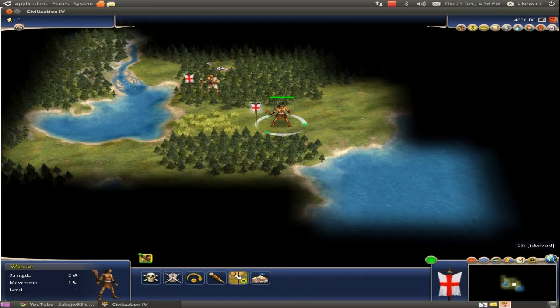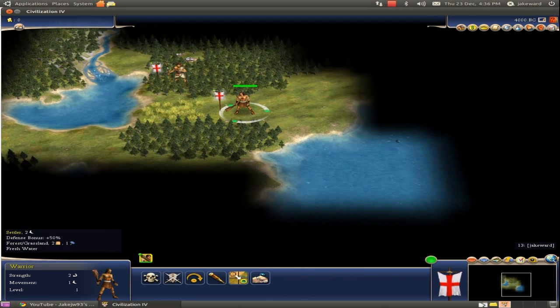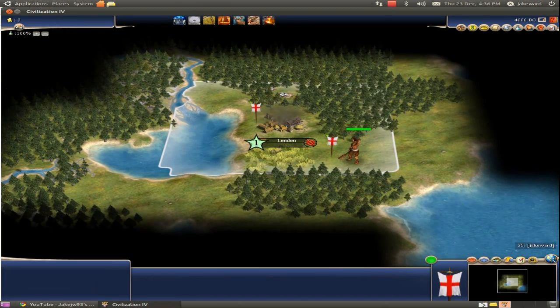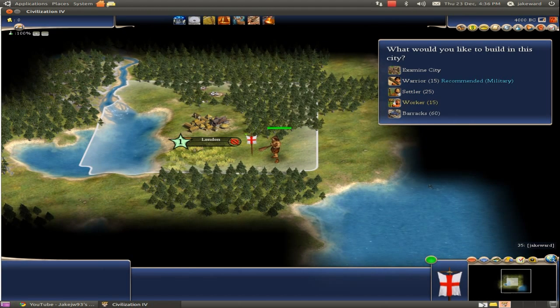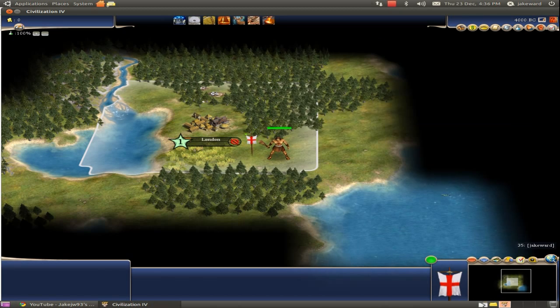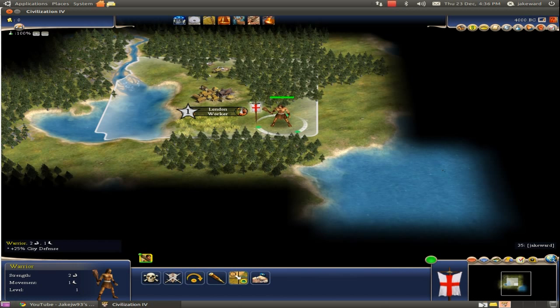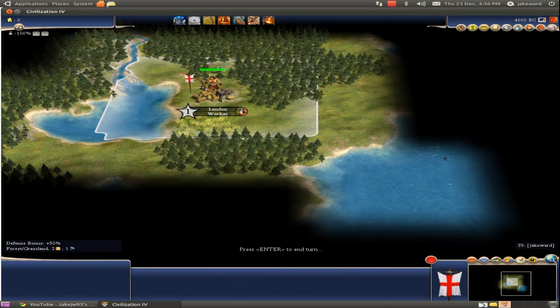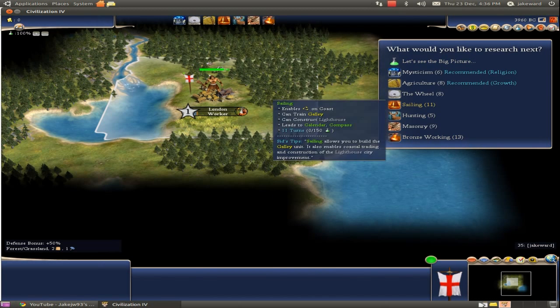Hello guys, I just thought I'd make a video for the game Civilization 4, which I bought cheap not so long ago. I picked it up and couldn't get it working at first, but all I did is go to PlayOnLinux and there are two prefixes you can open — one to install the game and another to update the game, which for some reason makes the game work.